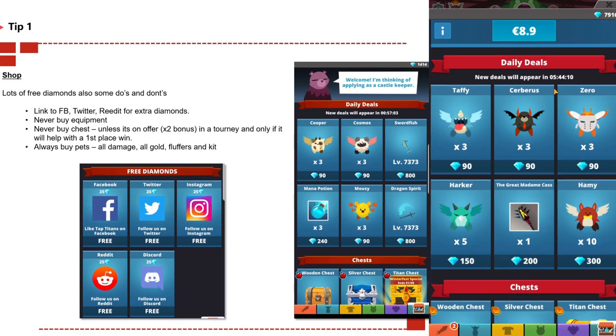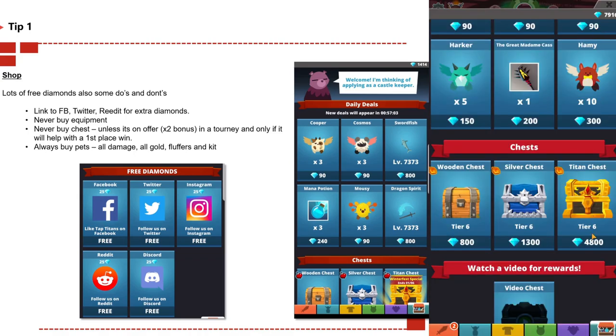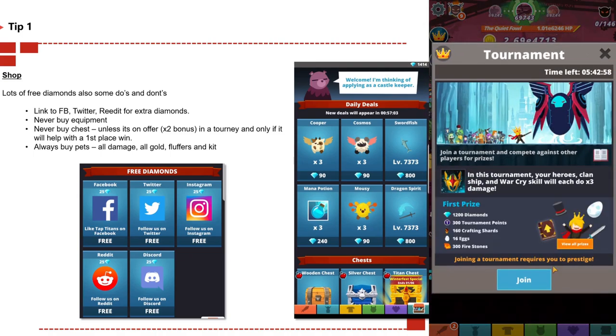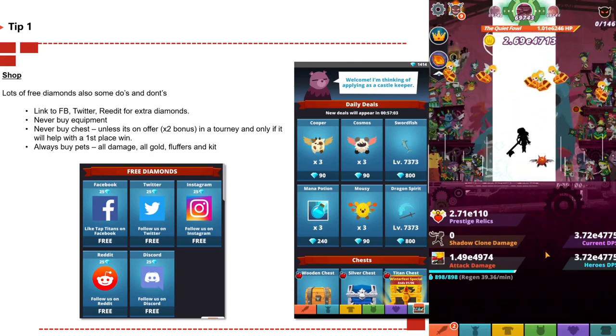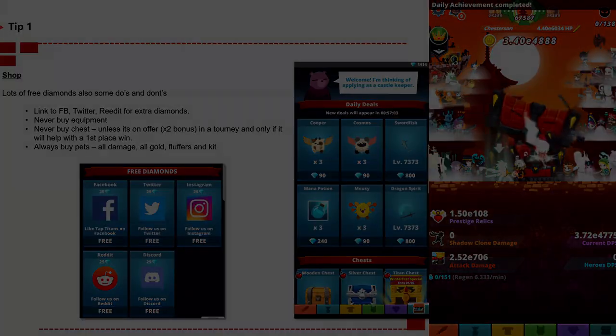The only time you should be buying chests is when it's on a two-time bonus offer and when inside a tournament. Buying chests inside a tournament could help you progress to a higher position and hopefully finish in first place for the best rewards. So you should only buy a chest in tournaments if it's on offer and it's going to get you a first place win.